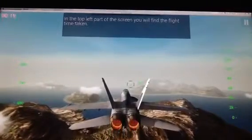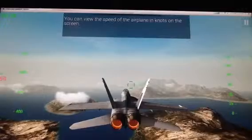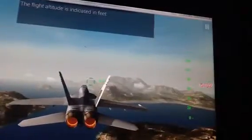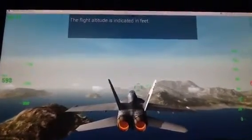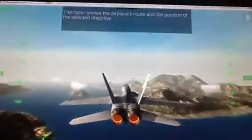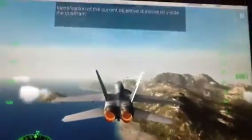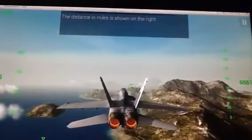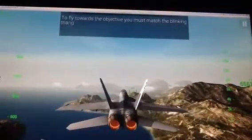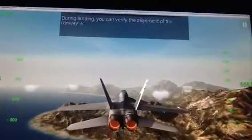In the top left: flight time taken — 20 seconds. You can view the speed in airplane knots on screen. Over there flashing red — flight altitude indicated in feet. Radar shows — that's down here. Position — that's also down there.